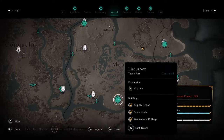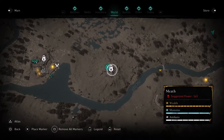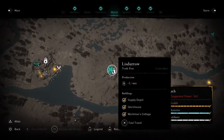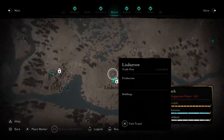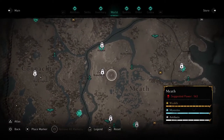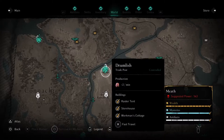In order to get these resources, we need to make what are called trade outposts. The trade outposts consist of three buildings: the supply depot, the storehouse, and the workman's cottage — and it's the same throughout. There's one in Listero, and they're always by these king's pleas — it looks like a little birdhouse. We also have one in Drumlish.